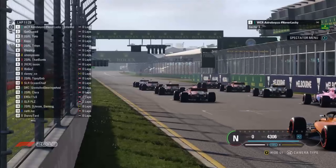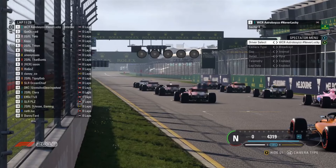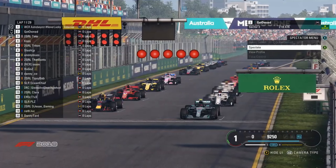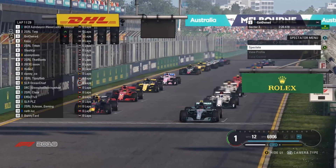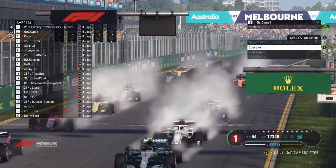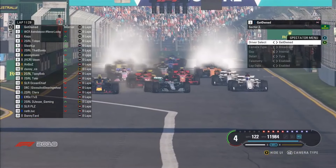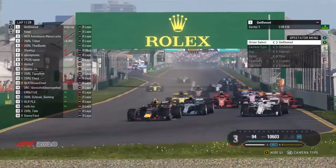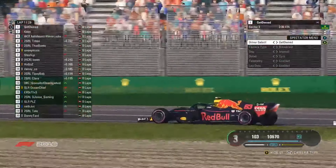Everyone's forming up and we are just about ready to get going for this first race of season two. And away we go. A clean start, but a very good start from Geto, and he takes the lead. A poor start from Astro Boys, who's all the way down in third place as they go around turn one.